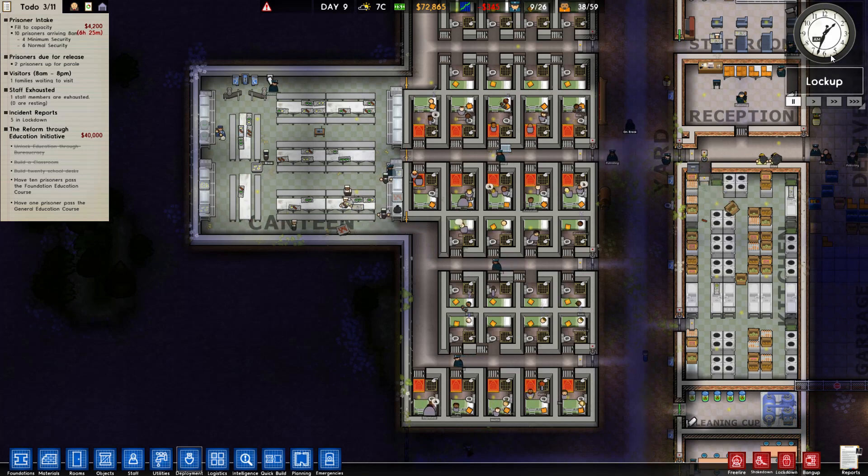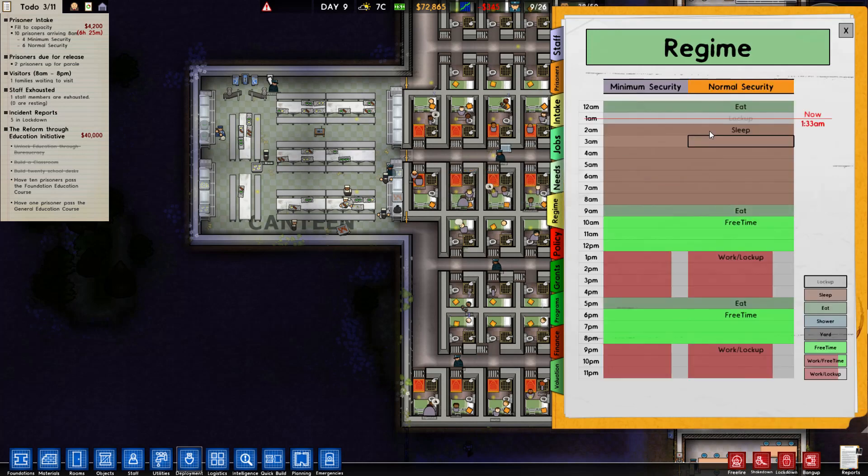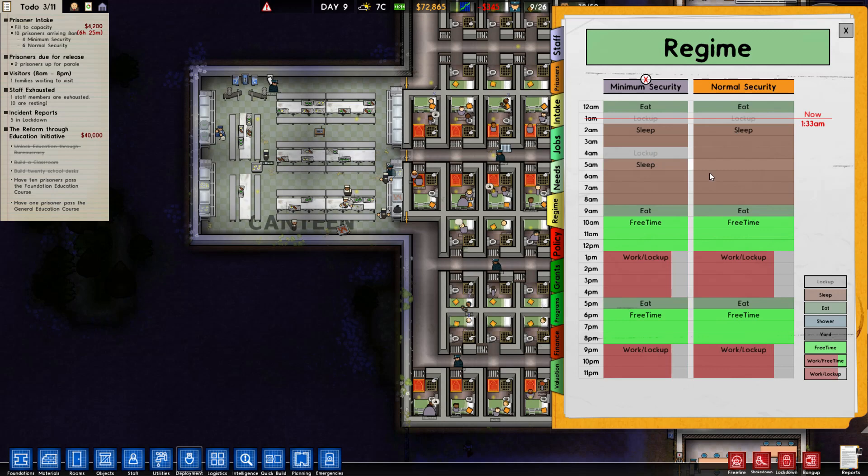With the inclusion of our medium security people we need to revise our regime - not just for the whole prison, but we're going to be splitting it up. I'm going to go to my notepad and we're going to get into some rotating regimes. Let's start off with our minimum security friends - we are going to purposely split up the minimum security and normal security regimes.